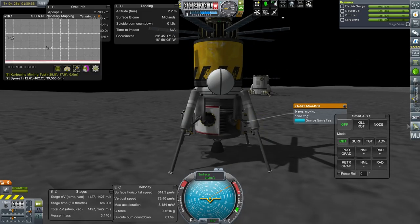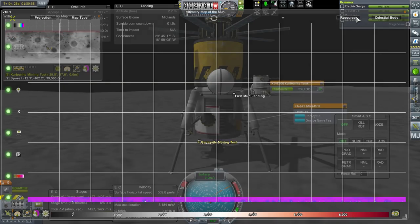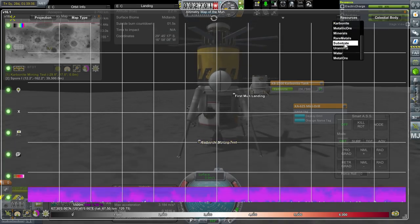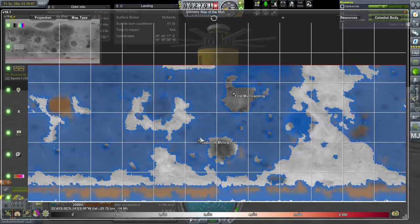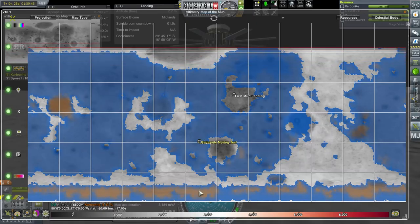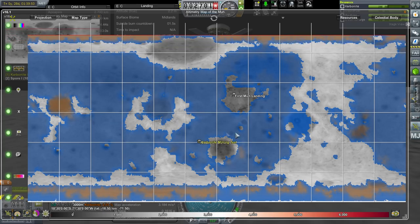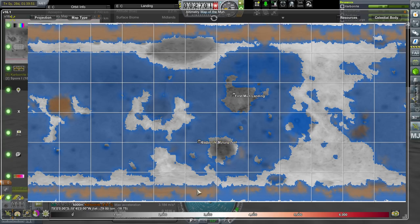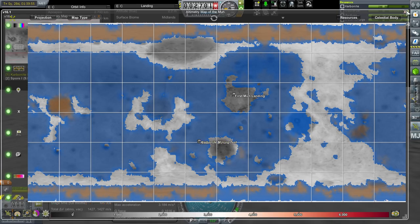Let's make sure we don't go to a place without any carbonite — that would be bad. Maybe we should just head straight south to this polar region with a high concentration. There's also that patch there. Let's just head south and land there. We'll make sure we're over the poles.